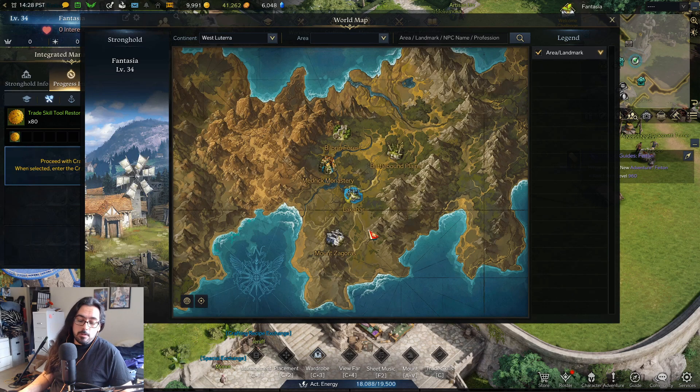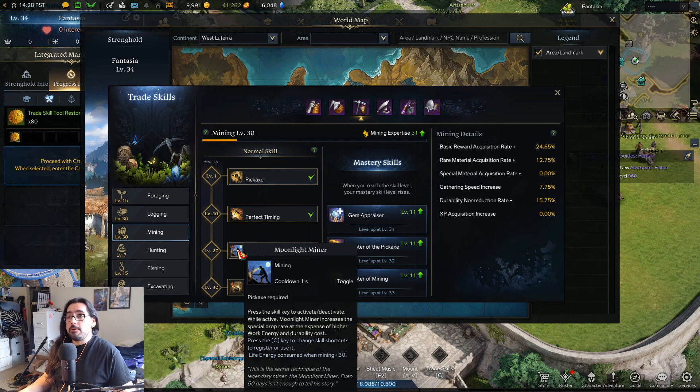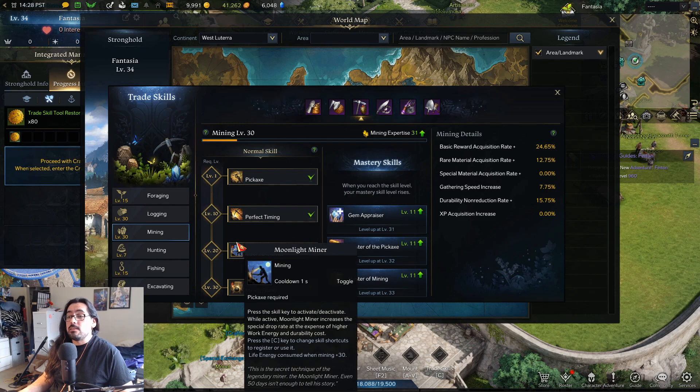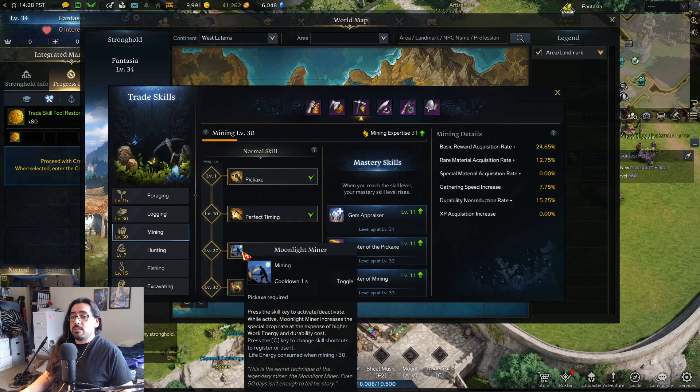For mining, the major thing is you want to hit level 20. For Moonlight Miner — before you hit level 20, mining is pretty rough. You don't really get that much in the way of good resources. Even with perfect timing you get rare materials, which is kind of whatever. The major big difference is Moonlight Miner because it basically acts like a free Leaps Essence — that green potion you can get on the market that gives you like double resources.